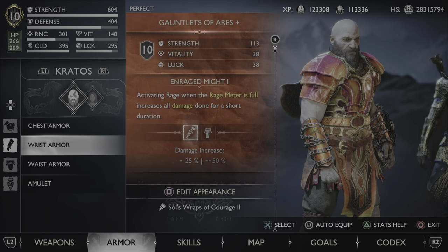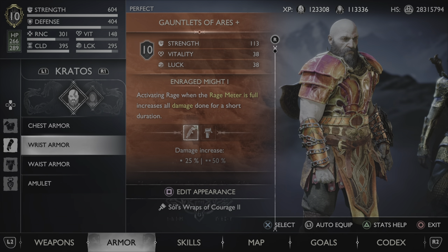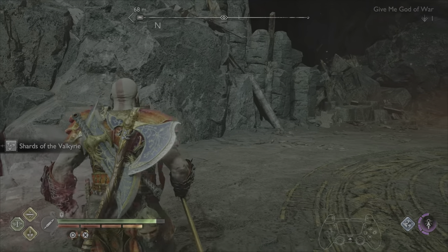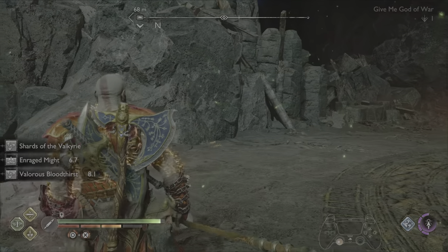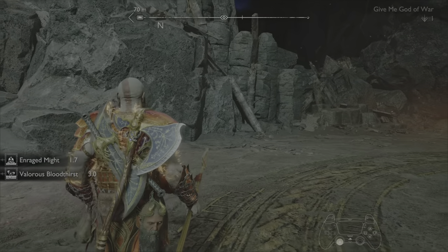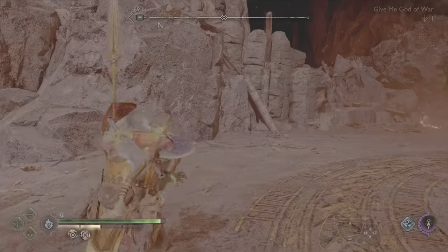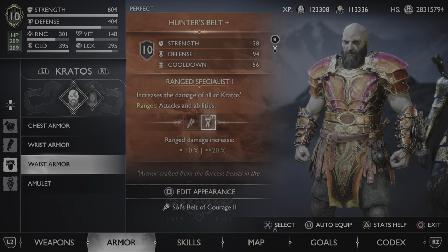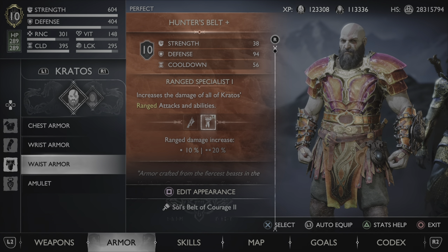For our Wrist Armor, we're using the Gauntlet of Ares, because whenever our Rage Meter is full and we activate Rage, you get a 25% damage increase. I'm going to demonstrate that quickly — you can see I have 4 Rage Bars filled, and then once I activate Rage I get Rage Might. Once I have 3 Rage Bars it's no longer going to activate. For our Waist Armor, we're using the Hunter's Belt for the extra Strength and Cooldown stat, as well as the 10% Rage Damage increase. I'm pretty sure the Rage Damage 10% also affects our Whiplash.